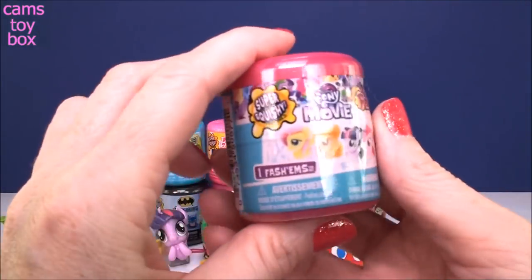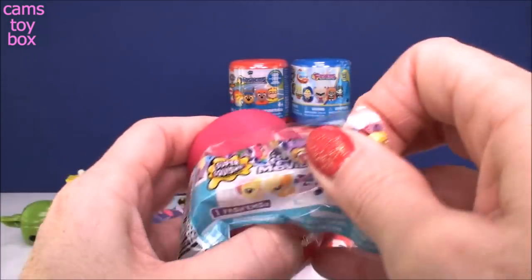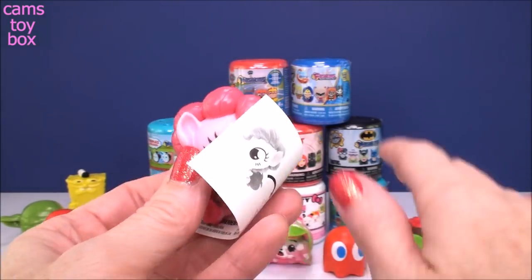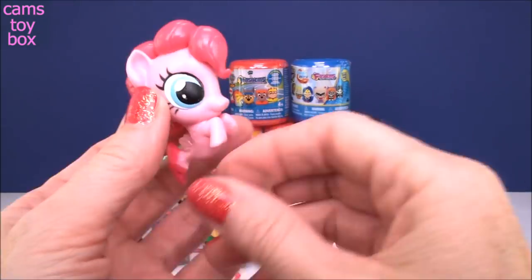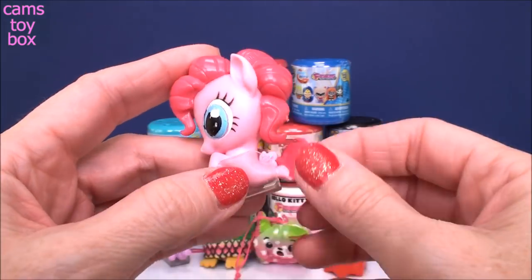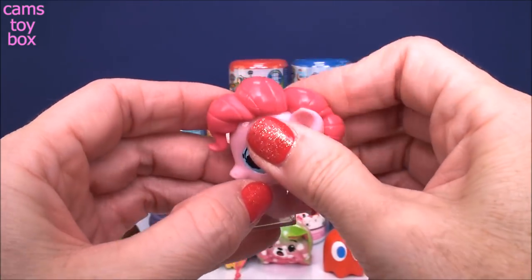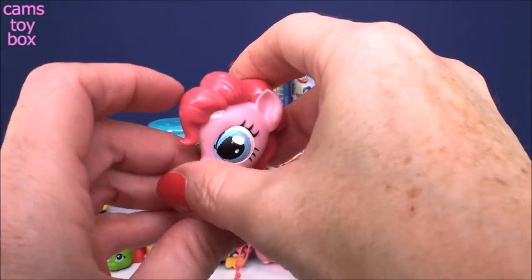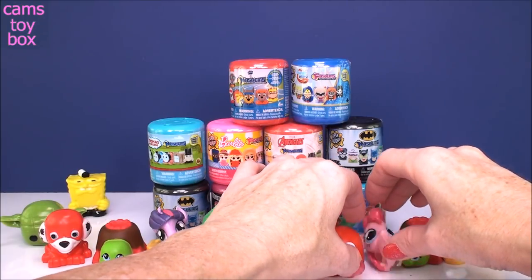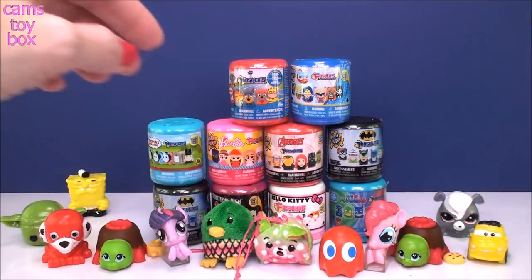Another one from My Little Pony the Movie — another Series 7. Let's see who we get this time. We got the only other Sea Pony in the series and it is Pinkie Pie. She also comes with one of these fabulous stands to make her stand up. I think they're so cute in the Sea Pony edition. Now these My Little Pony ones, again, are not very, very squishy — they're actually kind of on the harder side. But they're super cool no matter what. She's so top heavy. Let's see if I can get her to stand up. There we go — not bad at all.